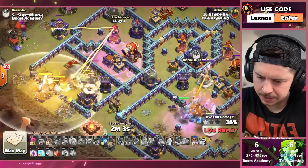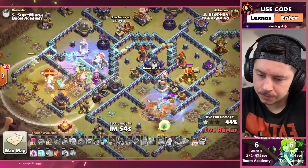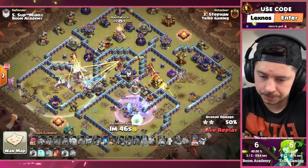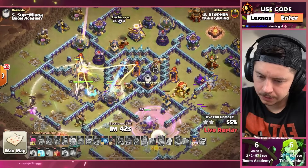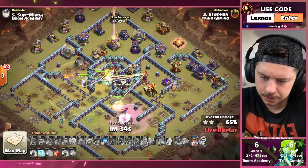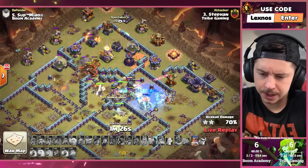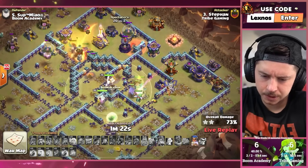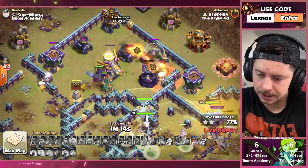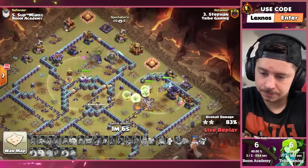Holy Root Rider Battle Drill spam! Pop the Warden ability with the Eternal Tome and Healing Tome right away. Queen struggling against that Warden Statue — do we dare keep her alive? Healing Tome helping out quite a bit, Freeze the Multi and the Teslas in the core. Battle Drill still alive, Apprentice Warden helping out, Queen will get the Ricochet Cannon down. A couple extra Hog Riders from the top taking out an extra cannon, Skeleton Spell to distract the Wizard Tower. Still got three heroes alive, still got a couple Root Riders, couple Yetis coming out of the Battle Drill. It's crushed! Nice plan from Tribe Gaming — a minute to go and it's already crushed.